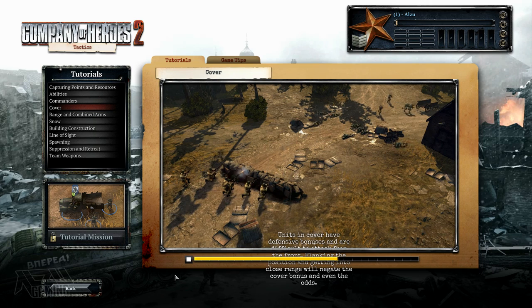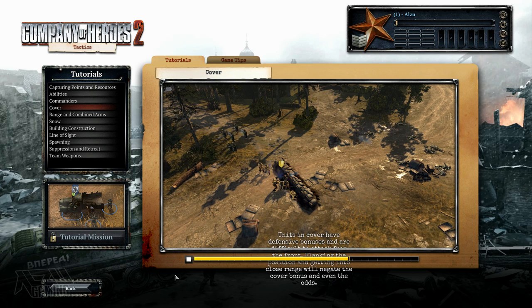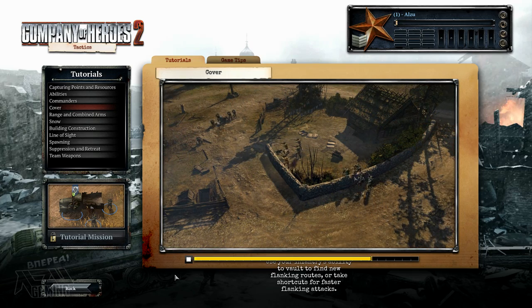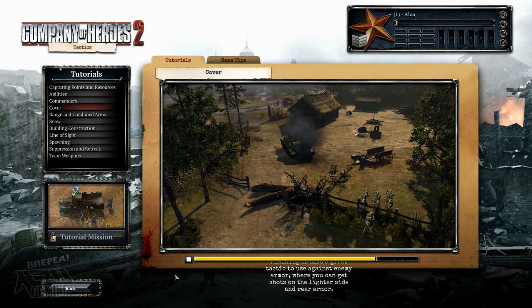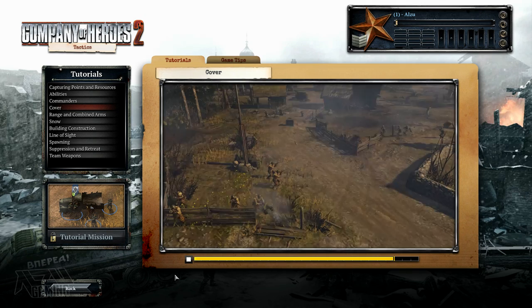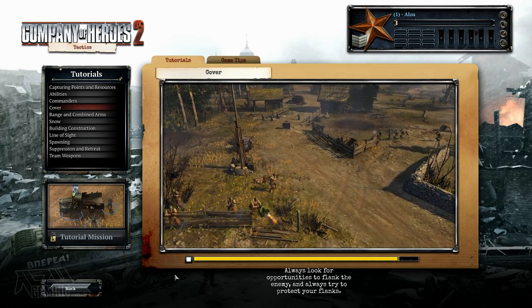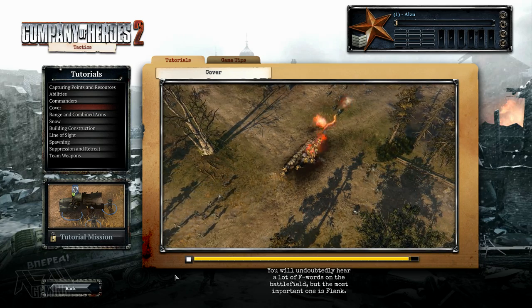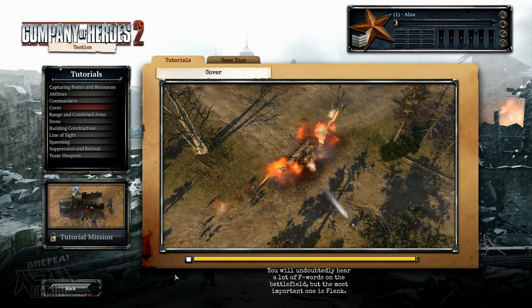Units in cover have defensive bonuses and are difficult to attack from the front. Flanking the position and getting into close range will negate the cover bonus and even the odds. Use your infantry's ability to vault to find new flanking routes or take shortcuts for faster flanking attacks. Flanking is also a great tactic to use against enemy armor, where you can get shots on the lighter side and rear armor. Always look for opportunities to flank the enemy — the most important F word on the battlefield is flank.